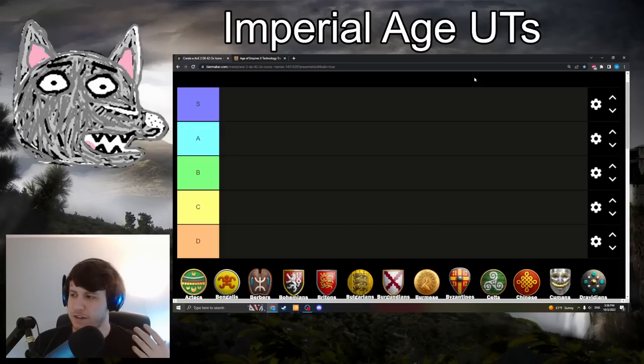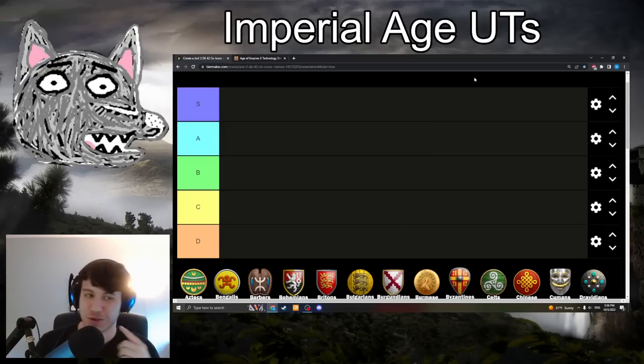Hey guys, it's Ornlu. A few weeks ago I did a video tier list on the Castle Age Unique Techs for the civilizations in AoE 2, so I thought now is probably a good time to do the Imperial Age Unique Techs. That is the gold crown upgrade you get at the castle. When we compare these to the Castle Age Unique Techs, the Imperial Age Unique Techs tend to be really strong — some of the best upgrades available to a given civilization. So this list is going to be a bit more top-heavy than a generic curve.